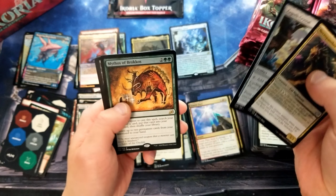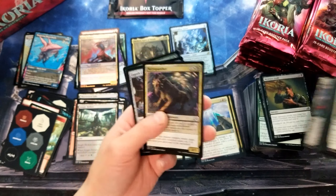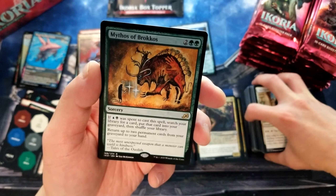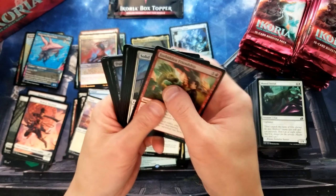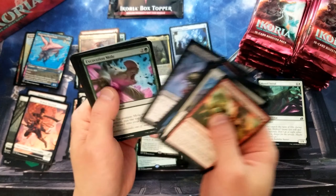Necropanther. Mythos of Brokos — that sub art, man. That is pretty sweet looking. If blue or black was spent to cast a spell, search your library for a card, put that card in your graveyard, then shuffle your library. Return up to two permanent cards from your graveyard to your hand. That's kind of cool. I would play that in a commander deck. Is that Sultai? Sanctuary Lockdown, the Boon Barrier. Ooh, and another Triome! Nice — the Abzan Triome. I do like these Triomes. The full art ones are pretty sweet looking. I haven't picked any up myself, but I certainly want to.